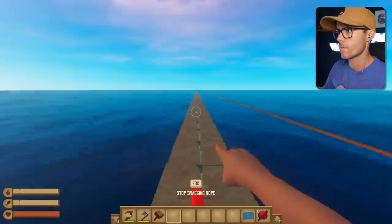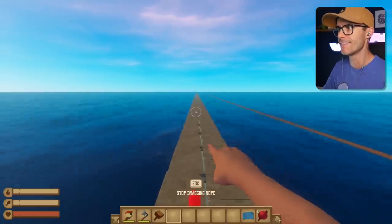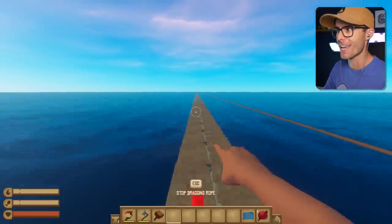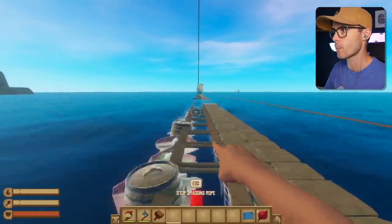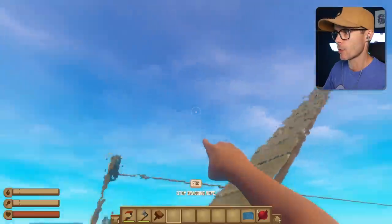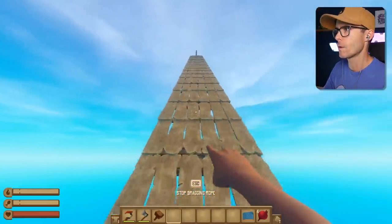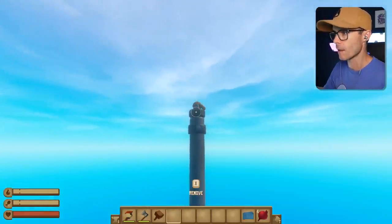Better start dragging this rope. I can't even see where that ramp starts to go up yet. That's how far I built that thing out. Wow. There it is. It's coming down to meet up with the raft. And now we need to put it all the way up the ramp. There it is. Nice. Let's tie this thing off and go for a crazy zipline.